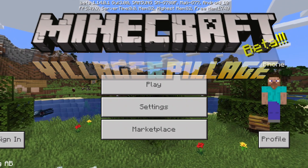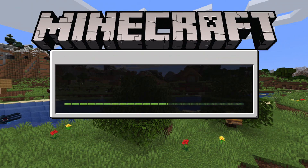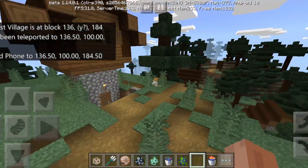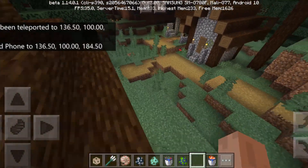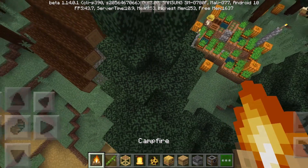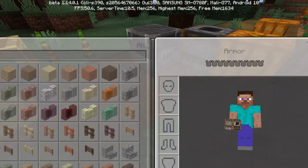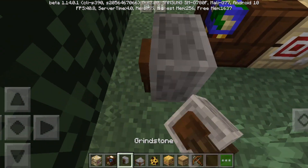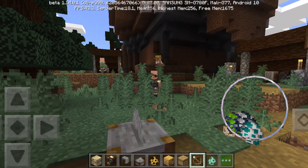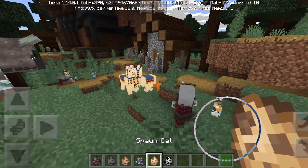We're in 1.14 and the loading screen shows the Village and Pillage update. In this version, villages have been remodeled and the pillage outpost has been added, meaning raiding has also been added to the game. The village looks way amazing now. Villagers now have jobs and they get rated. New blocks include smokers, fletching tables, cartography tables, grindstone, and stonecutters — added back in revamped form. There's also a new weapon, the crossbow. New mobs include pillagers, ravagers, foxes, wandering traders, llamas, cats, and pandas.